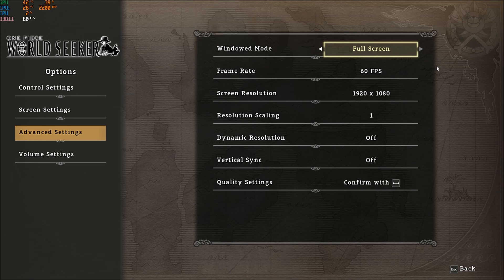We will start with the advanced settings. For window mode, make sure that you're playing in full screen, because playing in windowed or borderless mode will cost you two to three FPS. Also make sure your frame rate is set to 60 — by default it was at 30. You want to make sure your game is smooth; even for me 60 is not that smooth, but 60 is fine for this game.